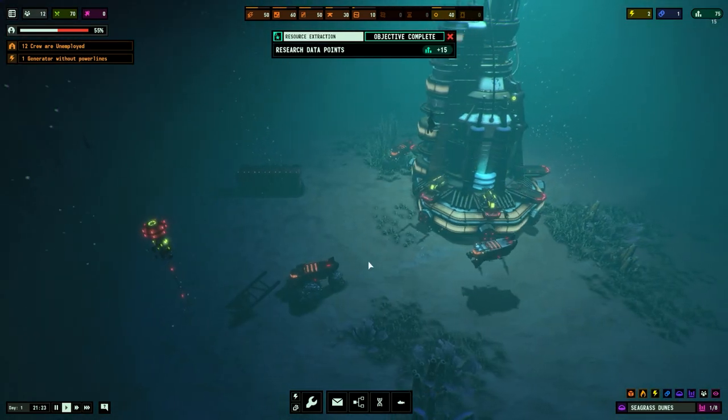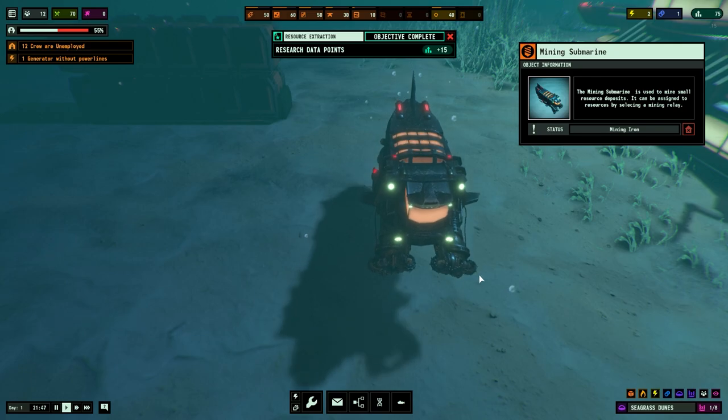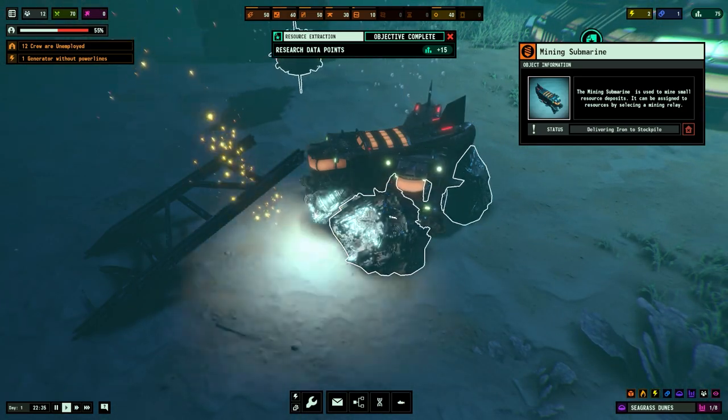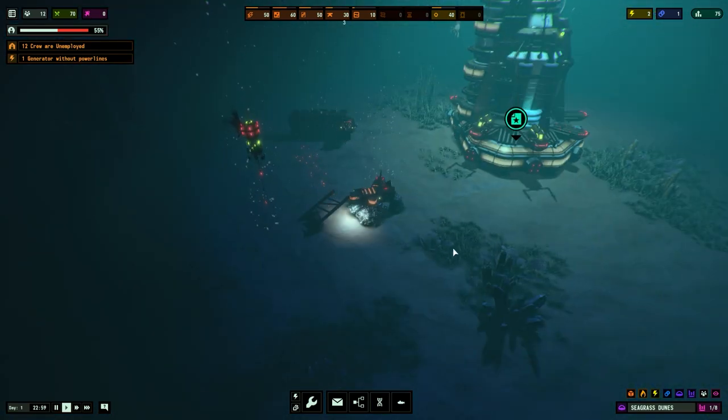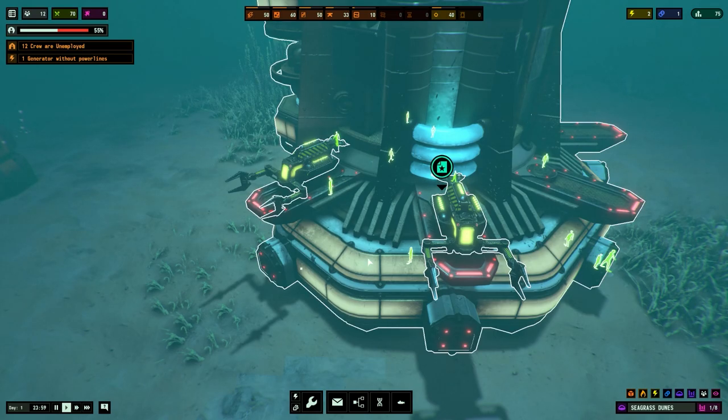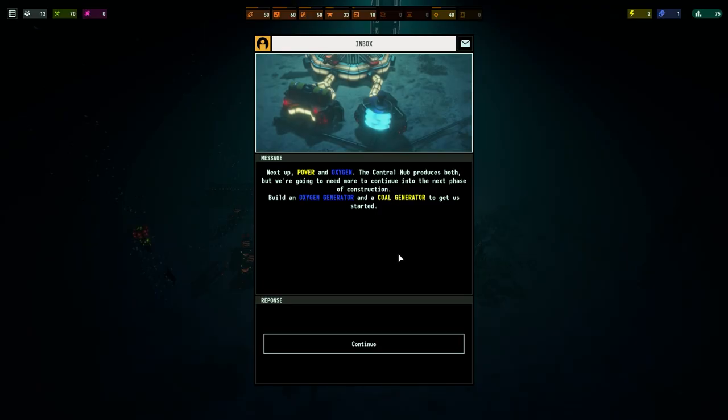We've got these different types of subs all docked on the main hub. This is our mining submarine - fairly cool. I wish the front digger things would actually actuate instead of just being still, but you know, early access. We also have construction subs here which remind me of a crayfish type thing.